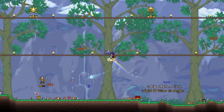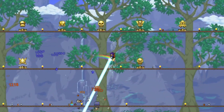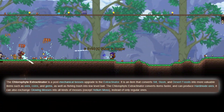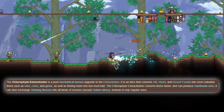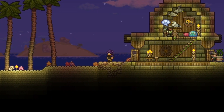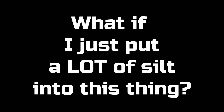Aside from processing items faster than the basic Extractinator, which ends up being important, the only other changes that the Chlorophyte Extractinator has are that it can produce hard-mode ores from silt, slush, and desert fossils, and can turn glowing mosses into other glowing moss types, where the normal Extractinator can only turn them into normal mosses. After taking a look at this item, I knew I wanted to make a video about it, and the very first thing that popped into my head was: what if I just put a lot of silt into this thing?